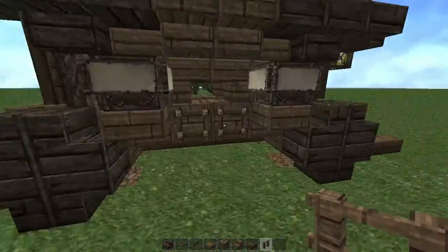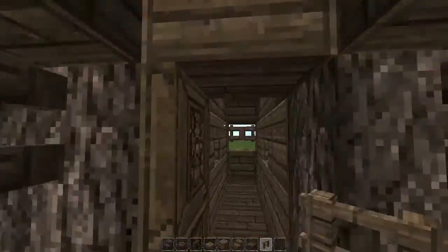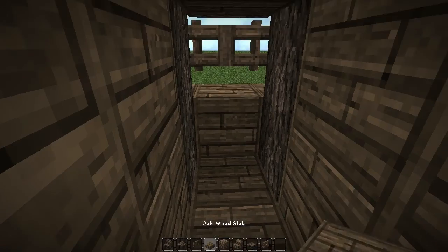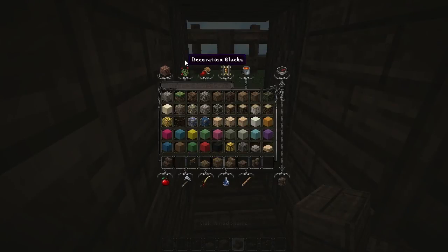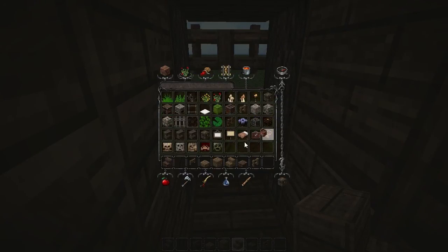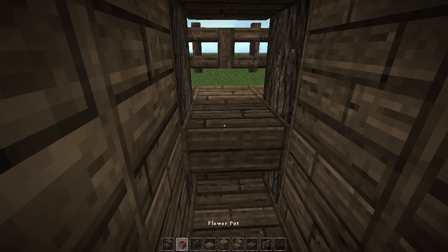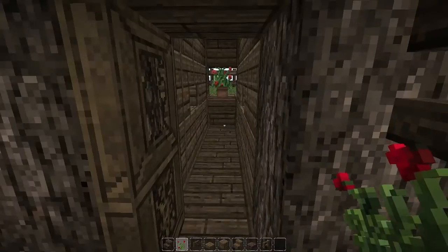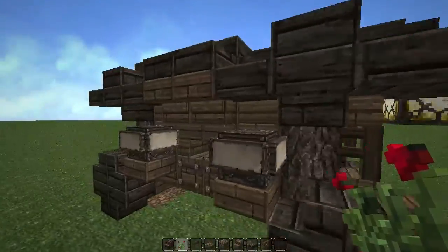On the inside, it's only one block wide so there's not a lot you can do. What I sometimes like to do is place a small table kind of thing. I'll grab a flower pot, put that there, put some roses in it — a nice little flower pot for the interior detail.